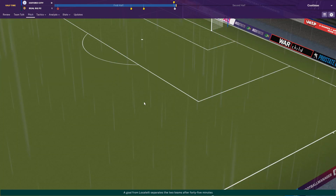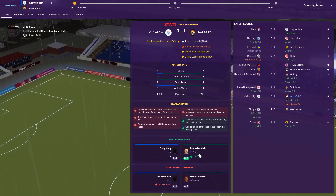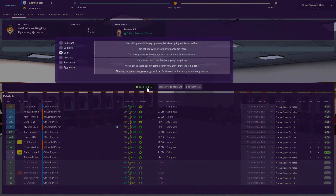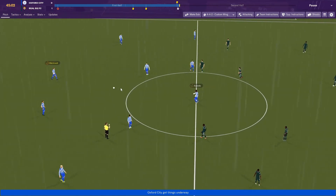At half-time, Locatelli's on an 8.2 but Weston's having a poor game on a 6.5. Let's try and give the players some encouragement and a morale boost. Keep it going — give it to the 50th or 60th minute and then I'm going to sub Farrell because he's pretty knackered.